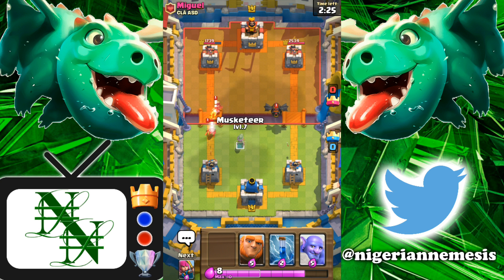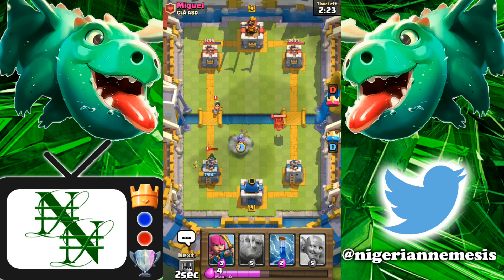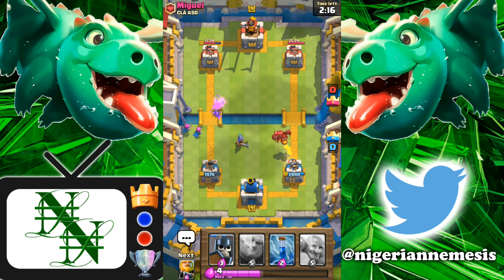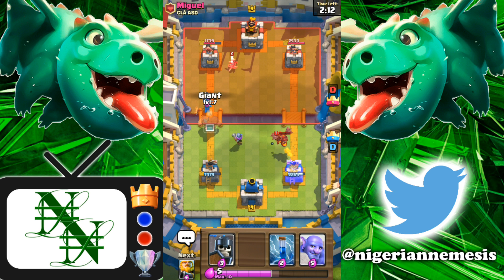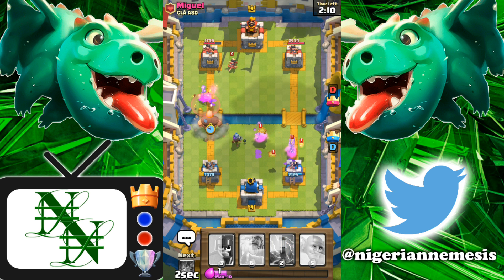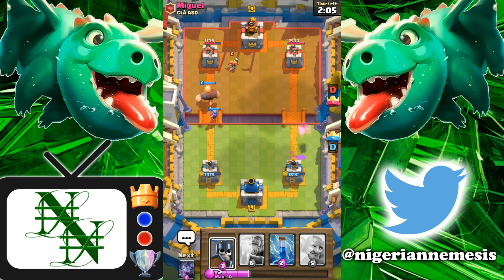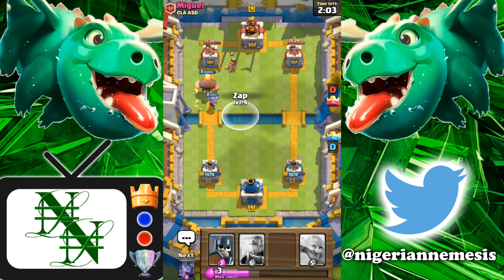We're going to drop our Musketeer here in just a second. He does have that Princess, so let's play a cheeky Musketeer in the center to take down that Bandit. I was hoping the Musketeer aimed at the Princess — that would have been pretty sick — but the Musketeer is locked in on that Lava Hound, which is just fine by me. We are going to be able to take out that Lava Hound and Musketeer is going to do some work on those Pups as well. Giant's going down now to try and distract that Princess, so our Musketeer has some time to start wailing on her. I've got my Zap ready for any sort of Skarmy he may have, but he's got nothing.